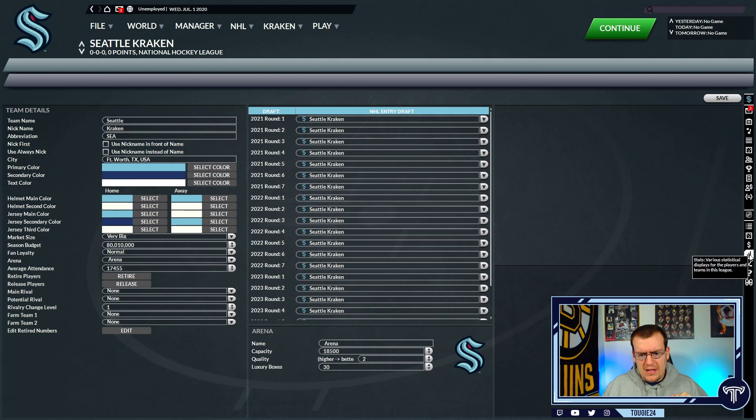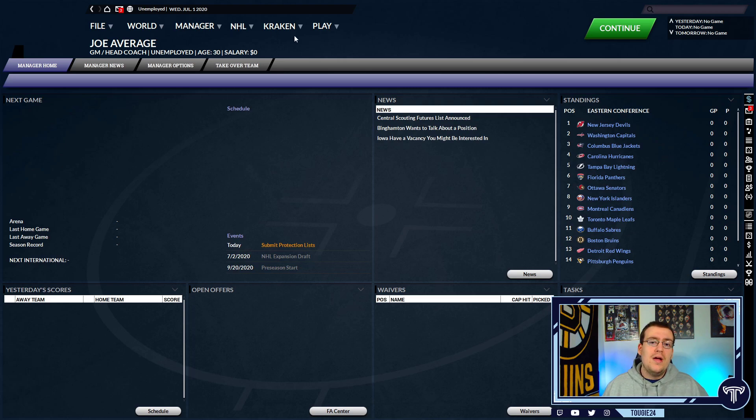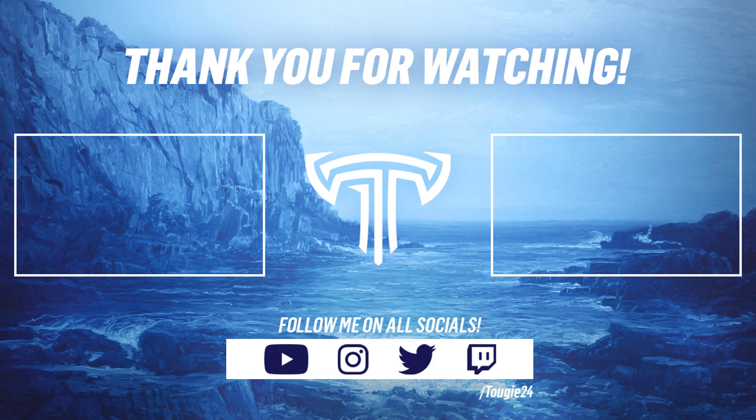The big thing to keep in mind is that the list of events is in a slightly different order compared to real life — typically the draft is after the beginning of free agency. So keep that in mind as you get into that 2021 expansion draft and the entry draft. There's a different order of operations that made more sense for the developers. If you have any questions or think I missed something, let me know. Any other FHM questions, I'll try to get back to you. That is how to add the Seattle Kraken into FHM7. Let me know how those save files go and if you can turn the Kraken into a bigger dynasty than I did. Have a great day, I'll see you next time.